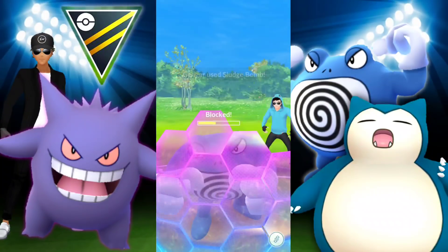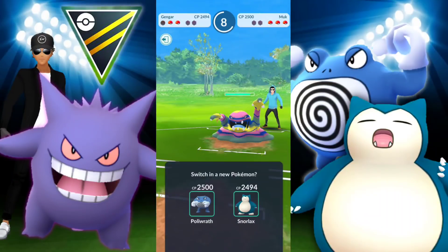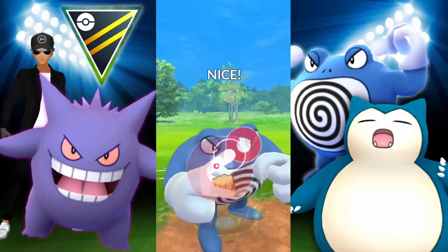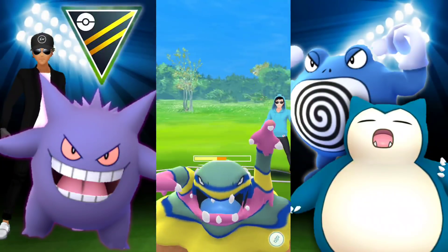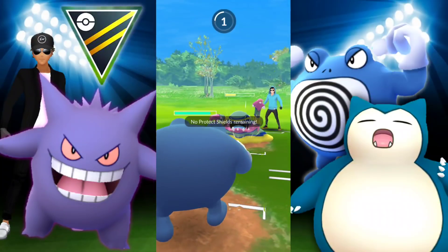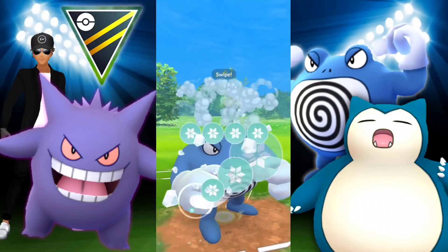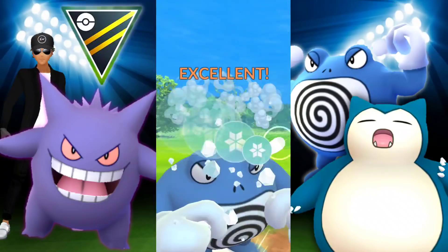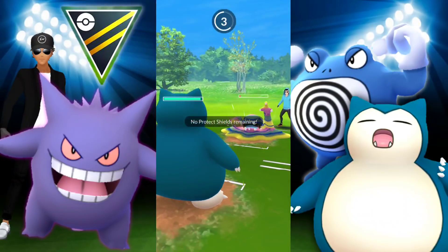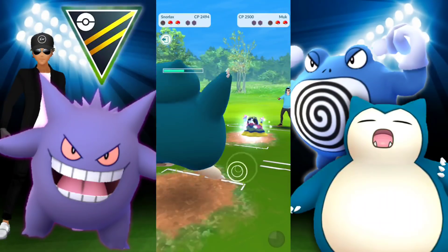They shield us, winning the switch, and switch into Alolan Muk, which wastes our energy. We go back in with Poliwrath and go for the Dynamic Punch — this does a lot of damage. An Ice Punch is going to be great because of the super effective quick moves we're doing. Then switching into Snorlax — kind of questionable. Potentially should have stayed with Poliwrath to eat it. Let's see how this plays out: they get to a Charge Move, we had Body Slam ready but it wouldn't have taken it out.